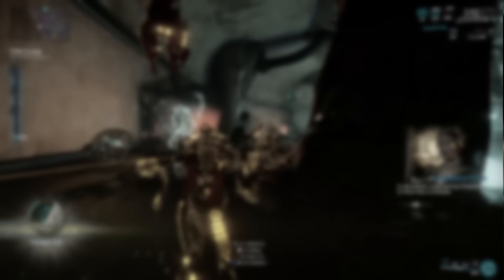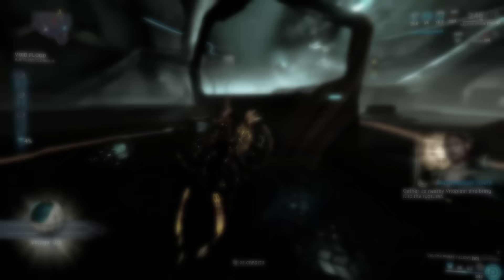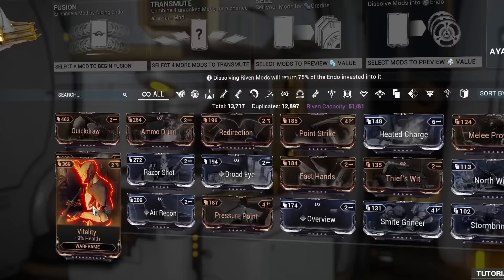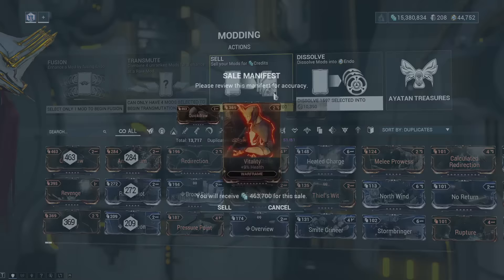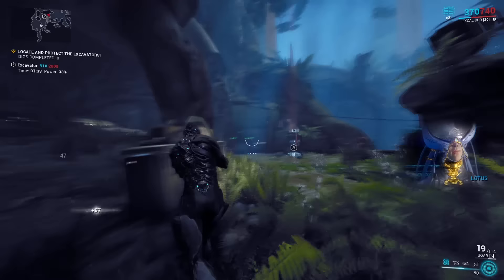The next mistake goes in the same direction because it also has to do with mods, at least partially. When you play a lot, you will potentially get hundreds of duplicates of the same mod. And you can use them to your advantage by turning them into Endo using your mod console in the Orbiter. However, you could also sell them for credits, and especially in the early game where credits are a bit tight, this might be very tempting.